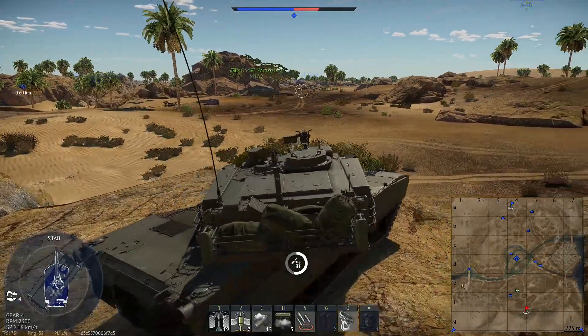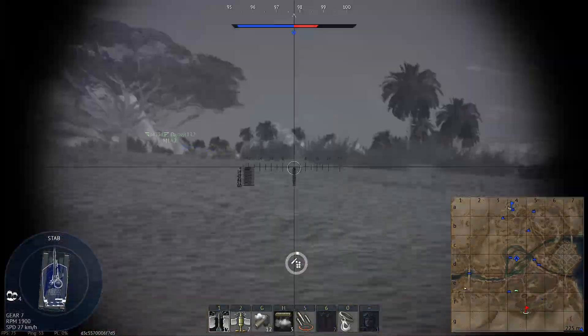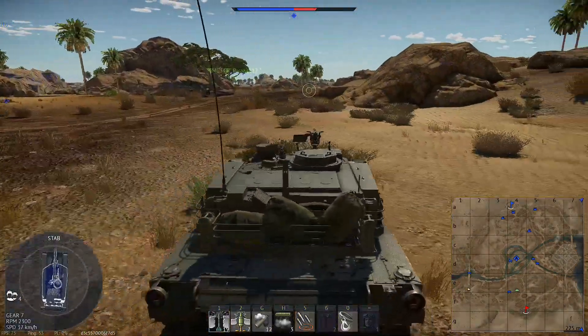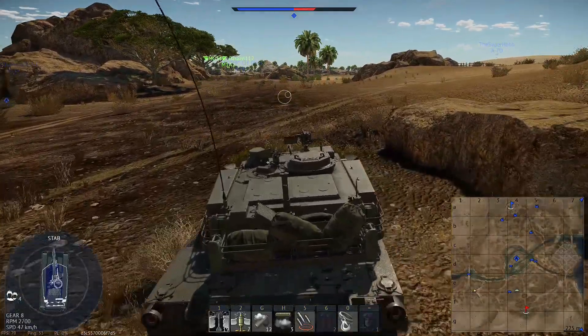Leclerc — the Leclerc's good mobility, firepower, and protection make it a formidable foe to engage. However, the tank's armor scheme is inconsistent and presents three main weak spots frontally: the massive and extremely weak mantlet, the UFP, and LFP. These are quite easy to hit and present a good chance of dealing serious damage or knocking out the vehicle entirely.